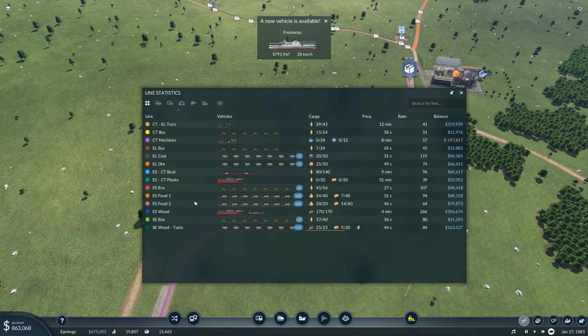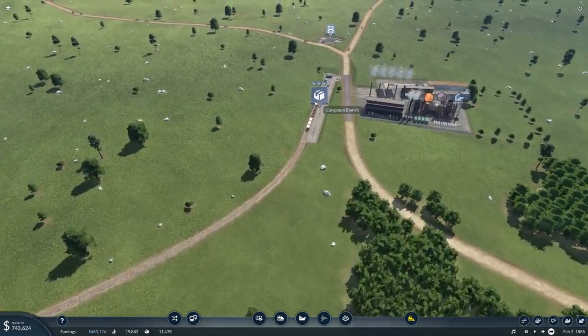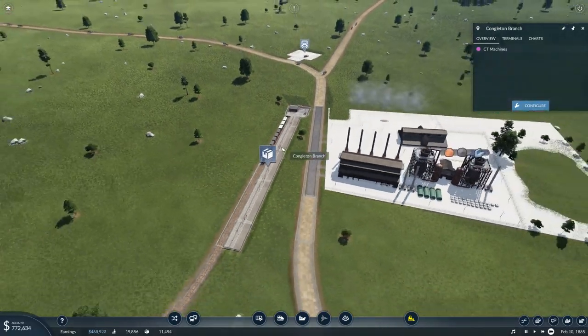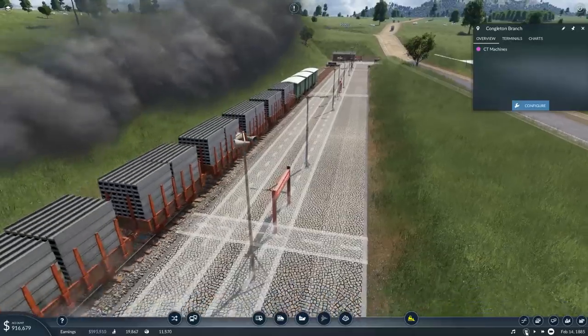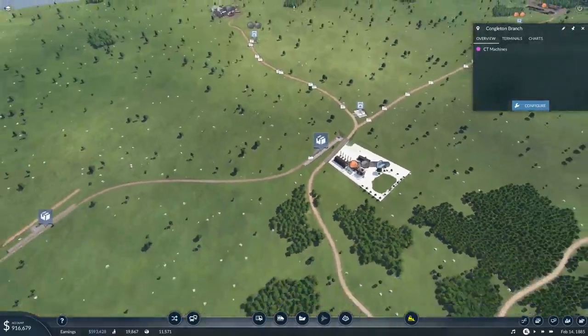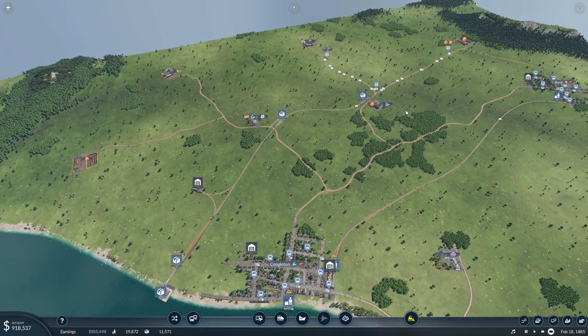Let me just check the line. We can see the CT machines are currently not transporting anything, although it's docking here. It's taken all of those, and if I pause it for a second, we should be able to see that it is fully loaded with all of that steel. So that's now going to take that steel over to here, which means that has come good. Excellent.